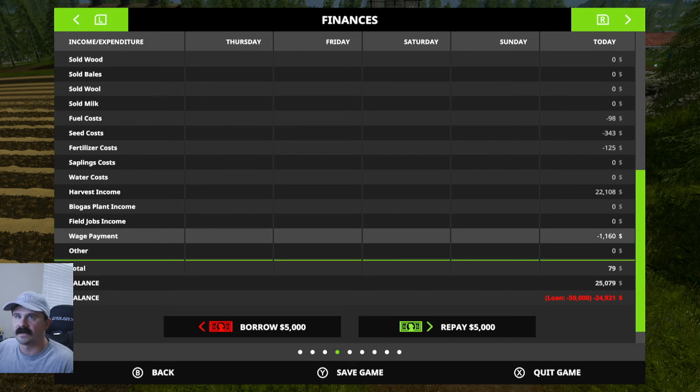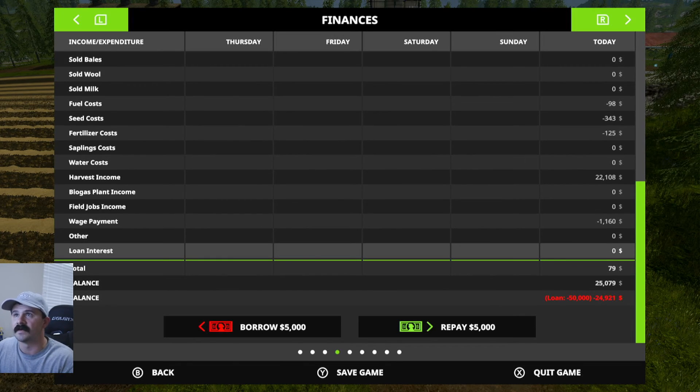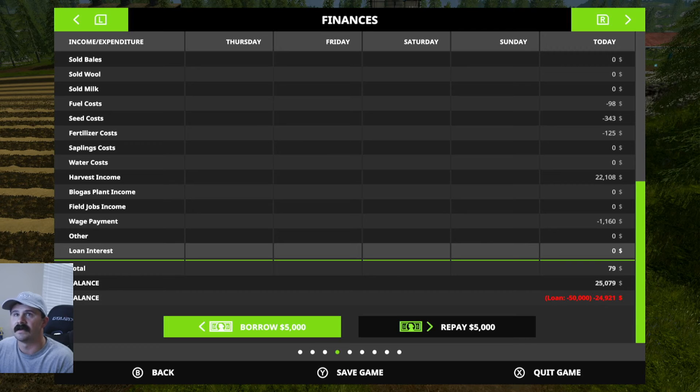Here you can see how much you've paid in wages. I would advise going ahead and hiring workers and having them work for you, that way you can focus on doing other things. And here's your loan interest — it's a very low amount of loan interest.